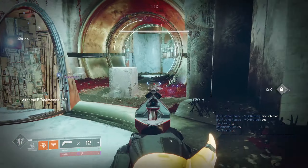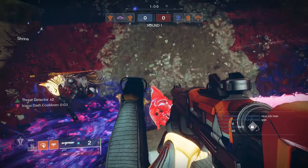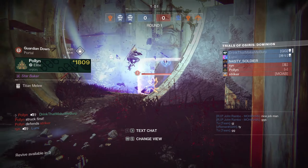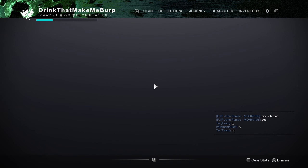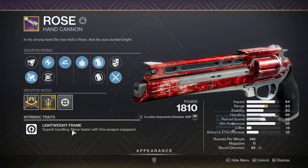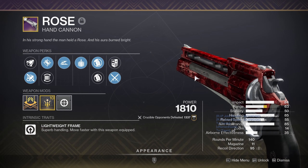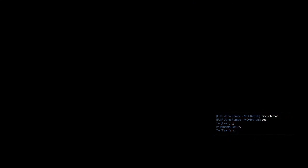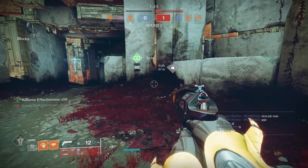Rose — the issue is it also has an intrinsic lightweight frame — ignore that voice crack please — lightweight frame, so you get plus 20 mobility when you have it out in your hand, which is really nice for just moving around, for strafing and stuff like that.